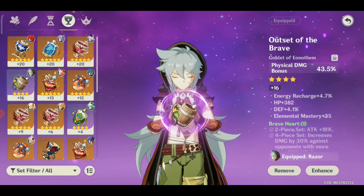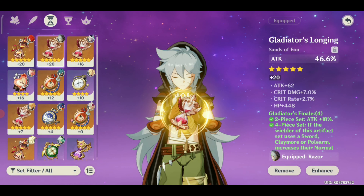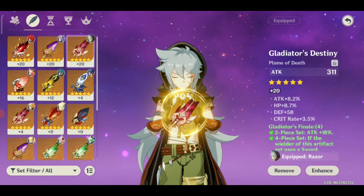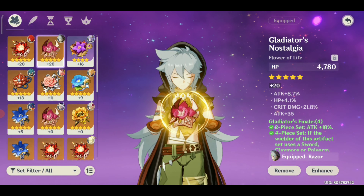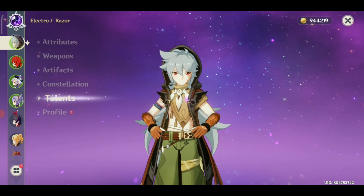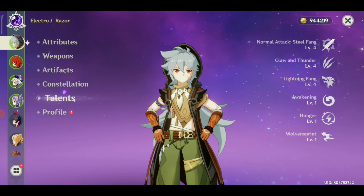For early game, the Sojourner and Berserker sets are available — you can just equip those on him. When you reach AR45, that's the time to start hunting for Gladiator artifacts, and along the way you can get Gladiator pieces from weekly bosses and elite bosses as well.